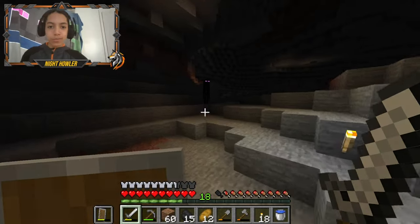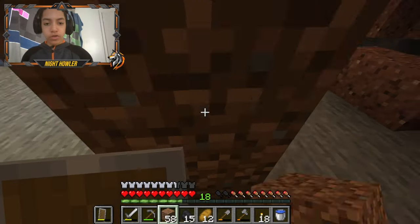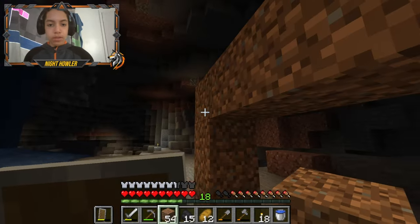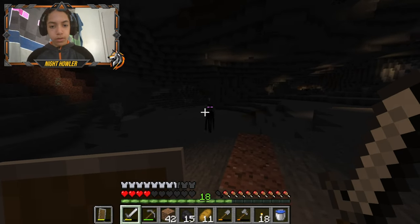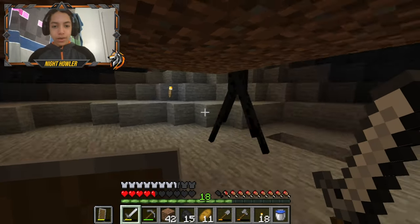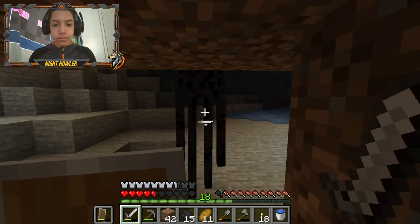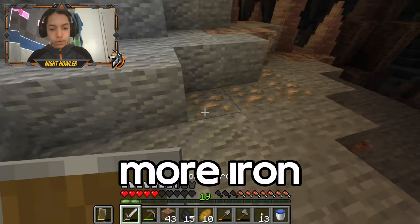Ha, two birds with one stone! I think this is an enderman - I'm quite safe here right? I'm gonna build a small structure that I can put myself beneath, and then they get attacked when I look them in the eyes. Okay, okay, okay. I should be fine, I should be able to camp in here. Okay, no eye contact that time. Getting more iron.